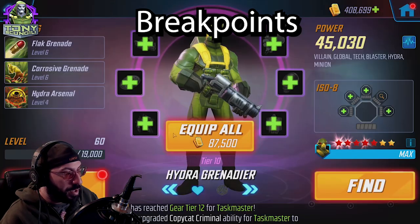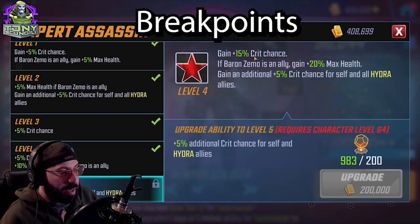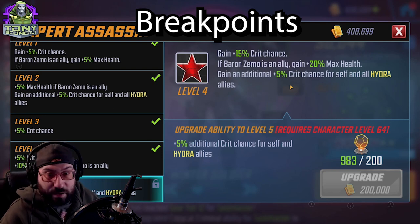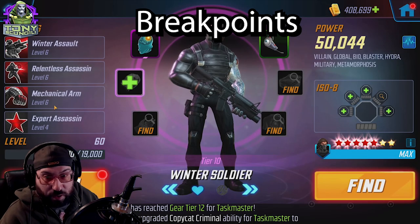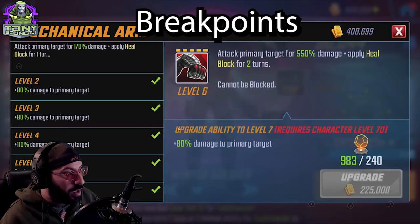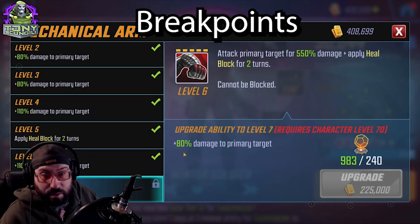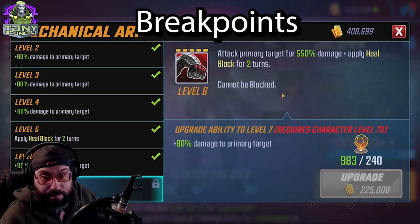Flat Grenade is just damage — no special notes. For Winter Soldier: Expert Assassin gives him crit chance; if Zemo is present he gains health, an additional 5% crit chance, and that applies to all Hydra allies. Crits are kind of relevant on him since he's a damage dealer. Mechanical Arm is an 80% increase in big, straightforward damage — I like that. You can put Raider on him but not Skirmisher since he's only hitting one target.